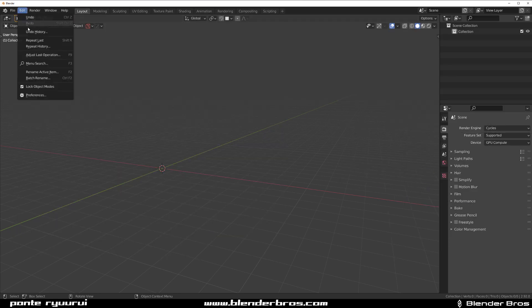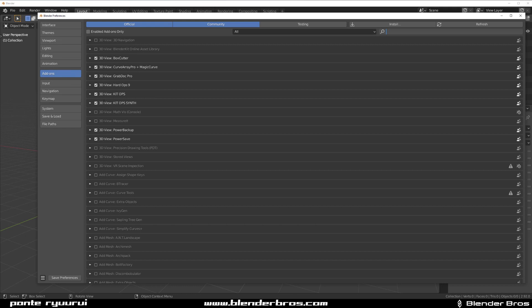So let me show you how to fix this. We're going to go to Edit Preferences and let's go to Decal Machine, which is here.